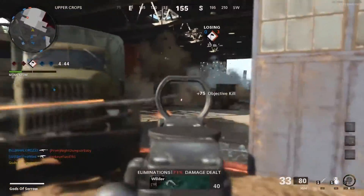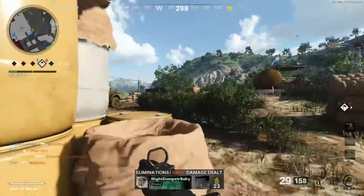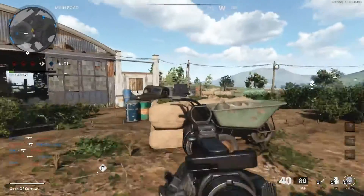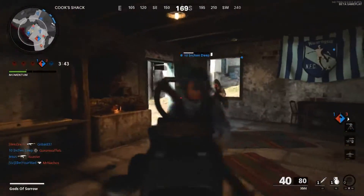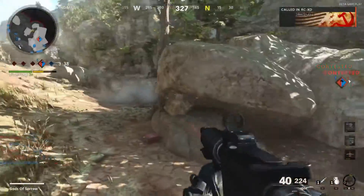So we're going to start off here with essentially the M4. It's very typical for an M4 — very accurate, good fire rate. This was the go-to AR in the beta. There were a couple people using the Galil, but for the most part, this was the go-to.